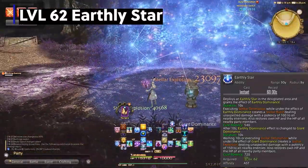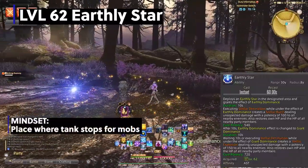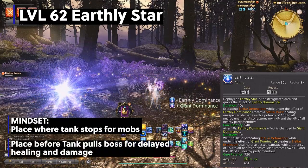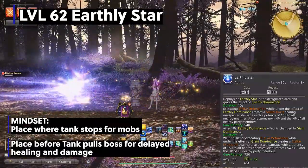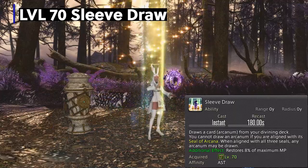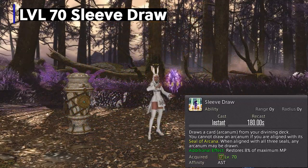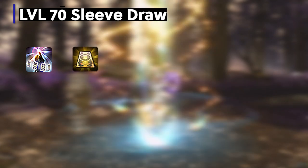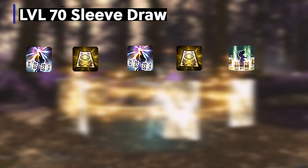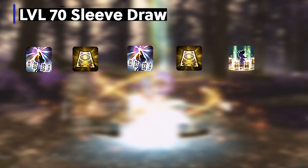Earthly Star is absolutely great when you know the location where the tank is going to stop for pulls, and really great to activate right before boss battles so you can plop it down in range to do early damage and early healing for your party. Level 70 brings Sleeve Draw, which draws a card from your divining deck that you currently don't have. This skill makes it a million times easier to get the seals you need. The dungeon opener for the card portion now looks like: draw at the beginning, play card for buff and seal, draw again in 30 seconds for another buff and seal, then use Sleeve Draw to guarantee the seal you need for Divination. This makes getting Divination much easier and quicker so you can work it into your rotation.